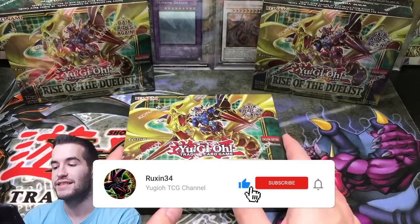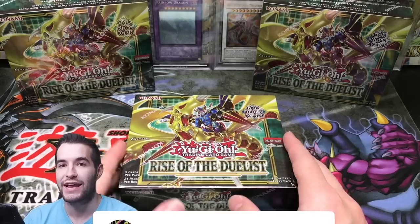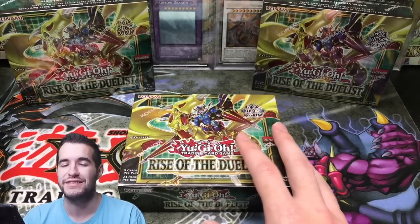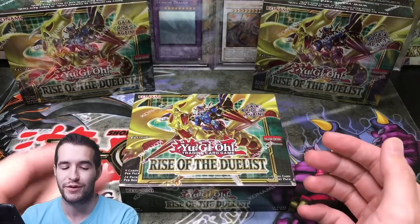I'm pretty excited about this because this set has a Starlight DD Crow and the Starlight Gaia. We're gonna figure out what the actual name is — I looked it up earlier but I already forgot. It looks really awesome. It's actually considered like the worst Starlight in the set, but I would love to pull it. So let's just get into it.